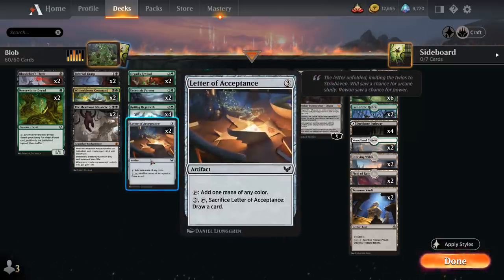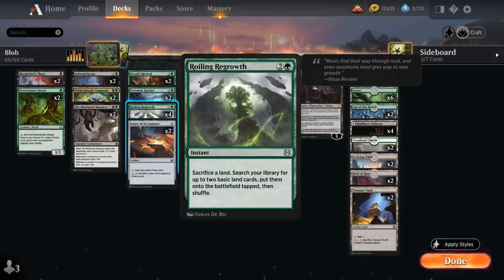At 3 mana we've got 2 copies of Letter of Acceptance, an artifact that can tap to add 1 mana of any color for ramp, and later we can sacrifice it to draw a card, putting an artifact in the graveyard. We also have a full playset of Roiling Regrowth, an instant that makes us sacrifice a land to search our library for 2 basic lands to put on the battlefield tapped — putting both an instant and a land in our graveyard while ramping into our 5-drops ahead of schedule.